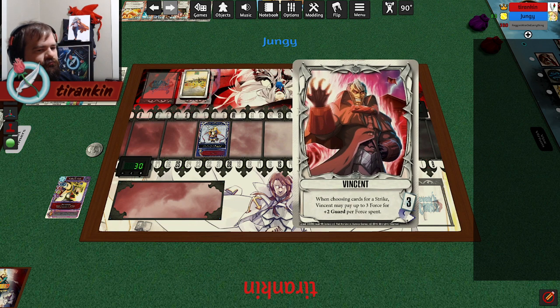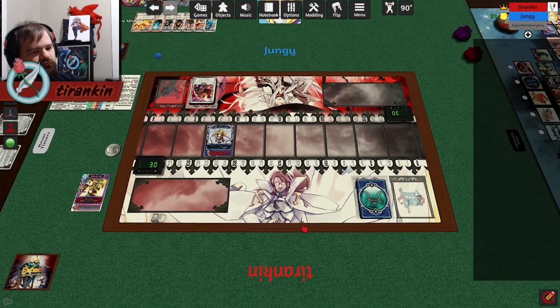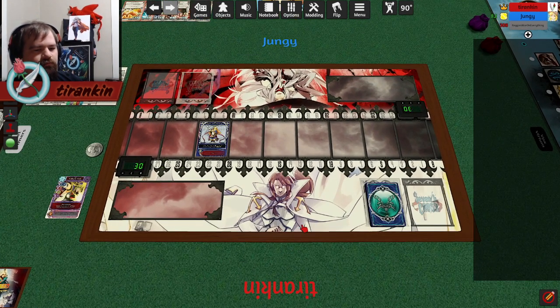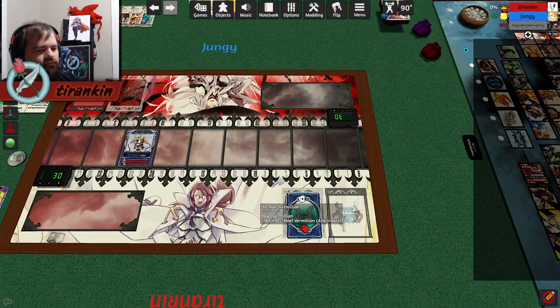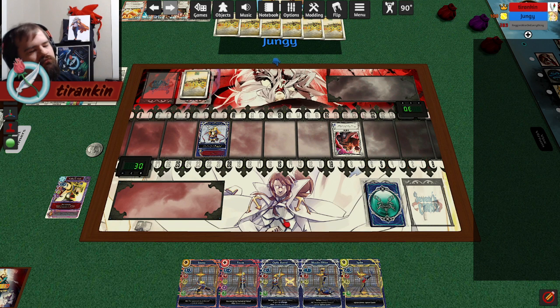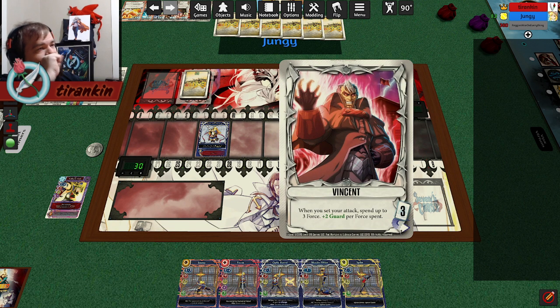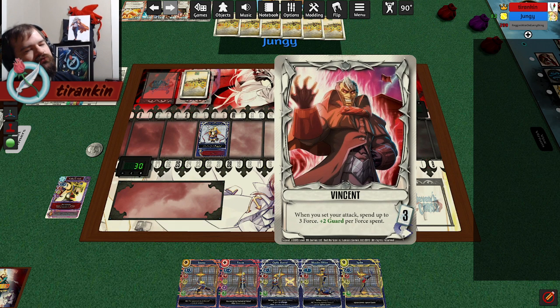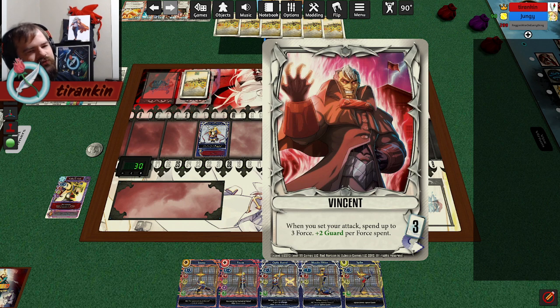So remember, if you want the enhanced version, you right-click. Red Horizon Remastered is live. This is not a mechanical change to anything — this is just a visual change. I've updated the visuals on the Red Horizon cast so that they have colorized stats and improved templating so that you can read effects and kind of know what they're saying.